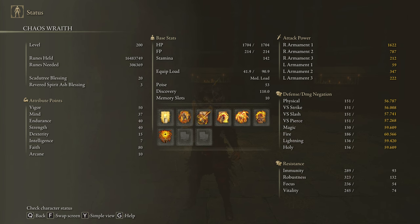To get the max damage possible with this build, we are going to use 50 on Vigor, 37 on Mind, 40 on Endurance, 40 on Strength, 15 on Dexterity, and 80 on Faith. Golden Vow and Howl of Shabriri are going to be our main buffs. Frenzied Burst, the Frenzied Flame, Unendurable Frenzy, Unescapable Frenzy, and Midra's Frenzied Flame are going to be our main source of damage. And to deal lots of damage in the DLC, we are going to be using the Scadutree Blessing at level 20.